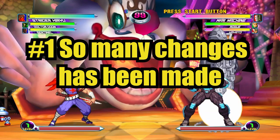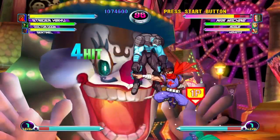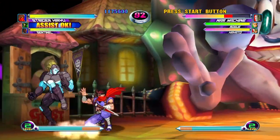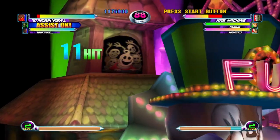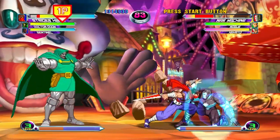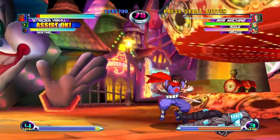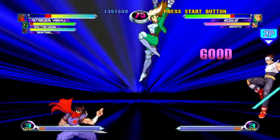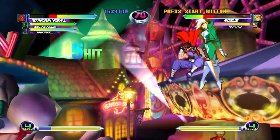Number one: so many changes have been made. Marvel versus Capcom 2 is the sixth entry in the fighting series, and for this installment a lot of changes have been made. Marvel 2 has three members per team — a point character or main fighter, and two partners that provide an assist. The variable assist function returns to its former glory just like it was in Marvel Superheroes versus Street Fighter, utilized by each member of the team. The variable cross has been removed and in its place is a super called Team Hyper Combo.